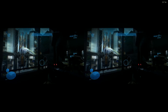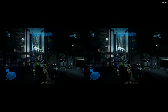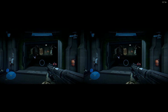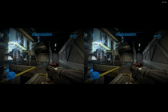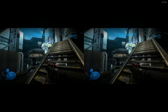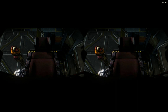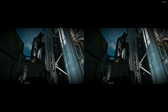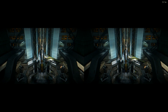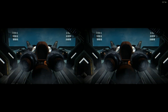Jorge, Six — get to the Sabre before the Covenant wrecks it. What about you and Kat? Jun's on his way to the Falcon. We'll exfil after you launch. Move. You heard it, Six — let's go. Launch team, Sabre is prepped and ready for launch. Struts disengaged, commencing launch: T-minus 5, 4, 3, 2...